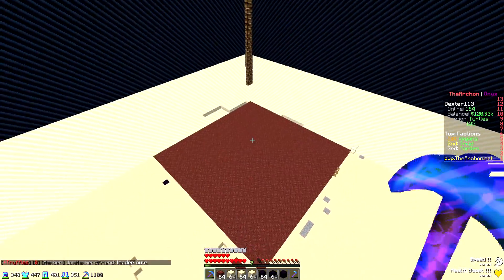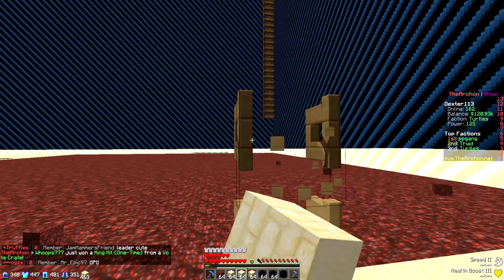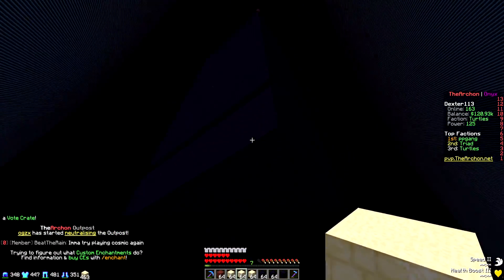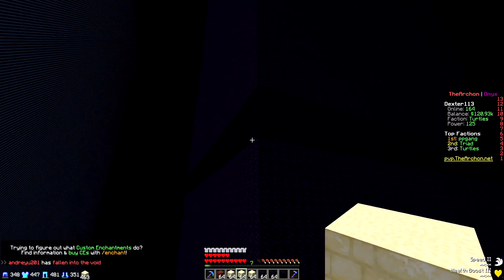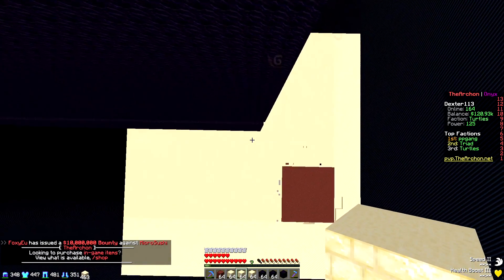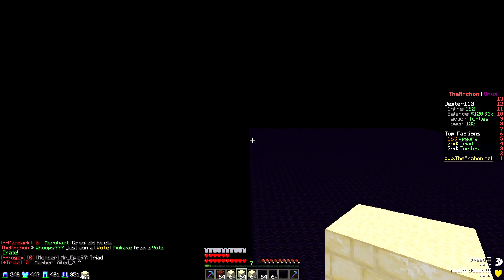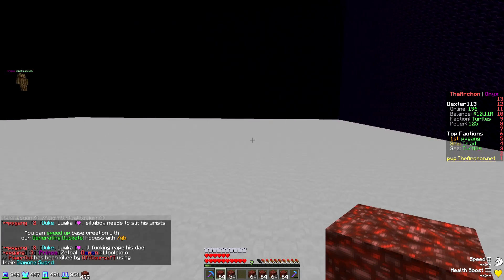There we go — absolutely everything is cleaned off. Whenever we're ready to gen our walls, we can just get rid of the top layer right here and that's it. This right here is our base, about three or four chunks away from the world border. We'll probably just have walls behind here since it's way easier to defend. We got rid of the box in the corner — let's switch to something a little more interesting.